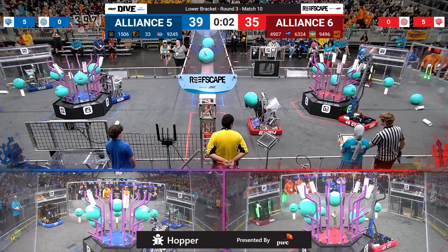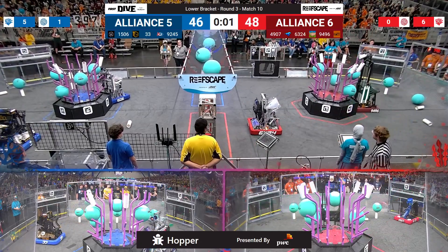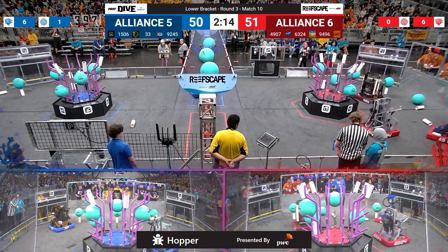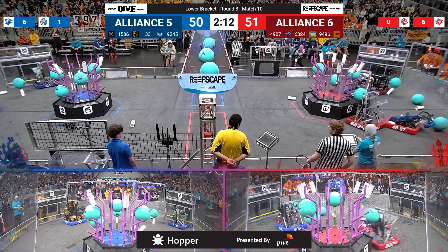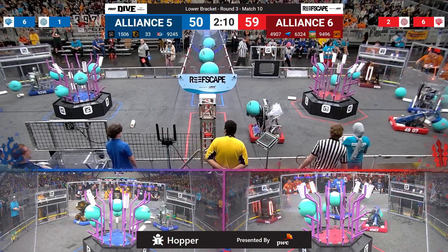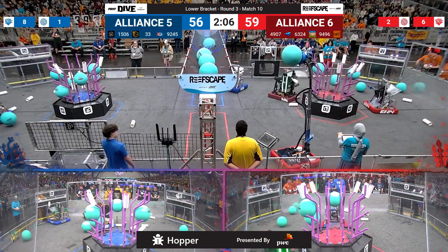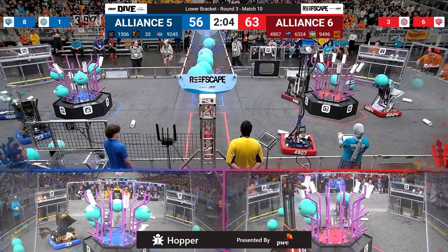Two LG up, one apiece here at midfield in the autonomous period. The Blue Devils working this one more for the Red Alliance. Even Coral scores coming out of this autonomous period. Red Alliance will take the 9-point advantage as scores finally come in. Alliance number 6 going up here, going into the teleoperated period of play.